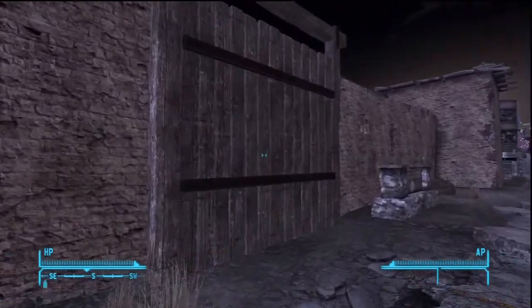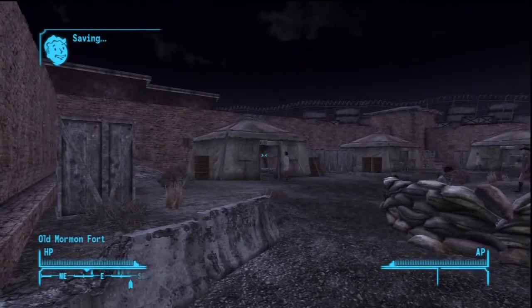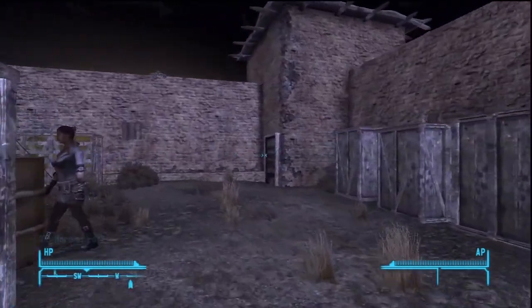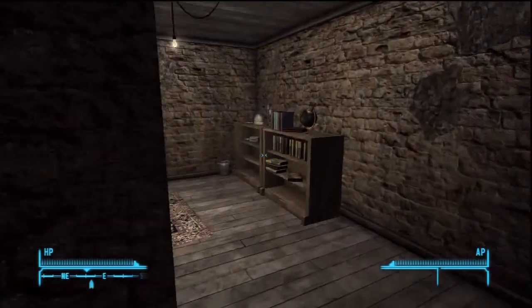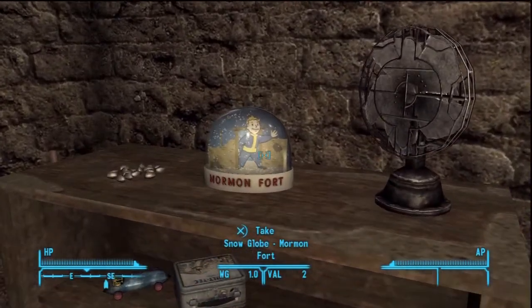These are pretty cool, and you'll get 2,000 caps per snow globe if you sell them to Mr. House in the Casino — Tops 38, something like that. You get 2,000 caps each for them so they're worth a lot.